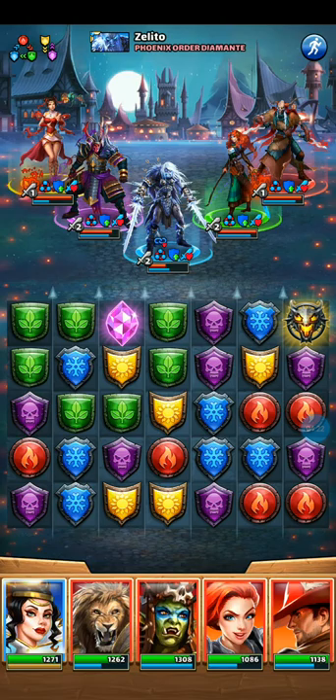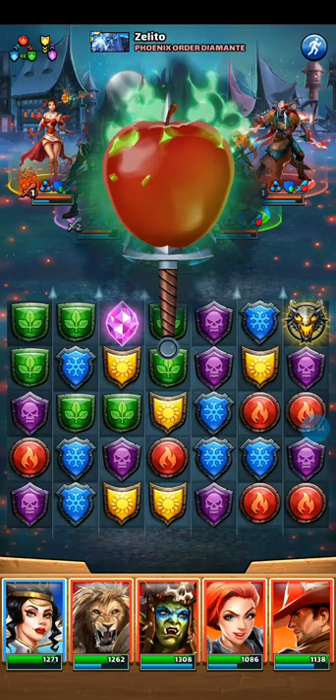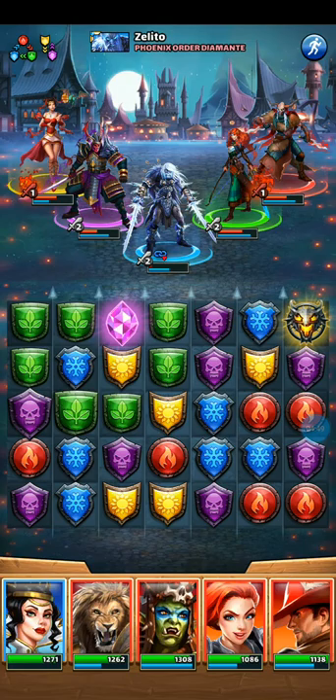We're getting close enough to get Snow White going. The other team has all kinds of buffs going on — shared damage, plus 30 defense, heal 100% of normal damage, and recover 4% health per turn for five turns. Let's see what Snow White does — all of it gone, wiped out.